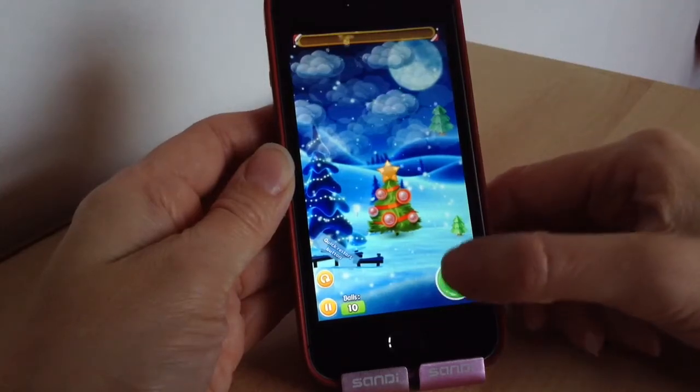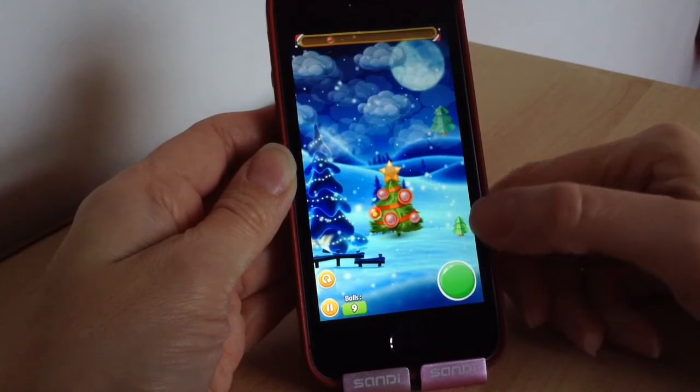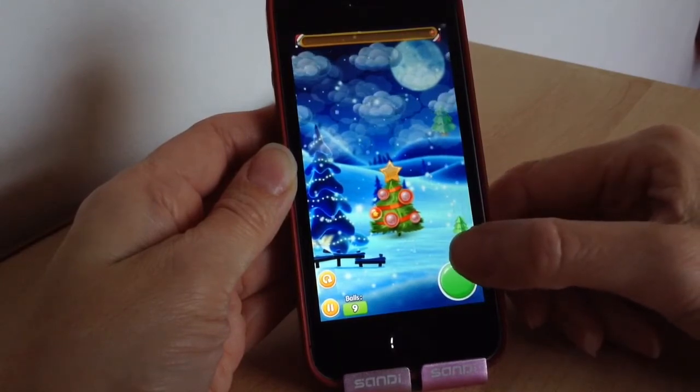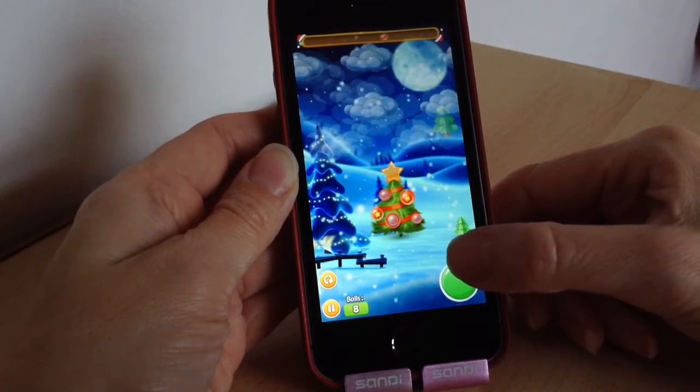Hey there, welcome back to another video and today we're going to be looking at another Christmas game and this one is called Drop It Christmas Edition. It's all about dropping your balls — or should we say baubles — and decorating the Christmas tree with them. Baubles is probably more appropriate.